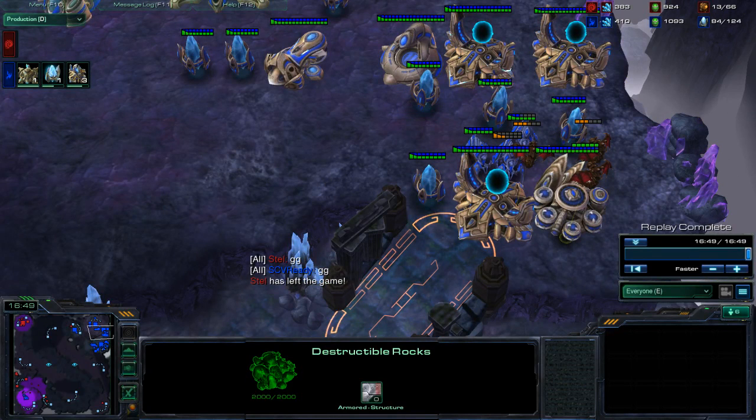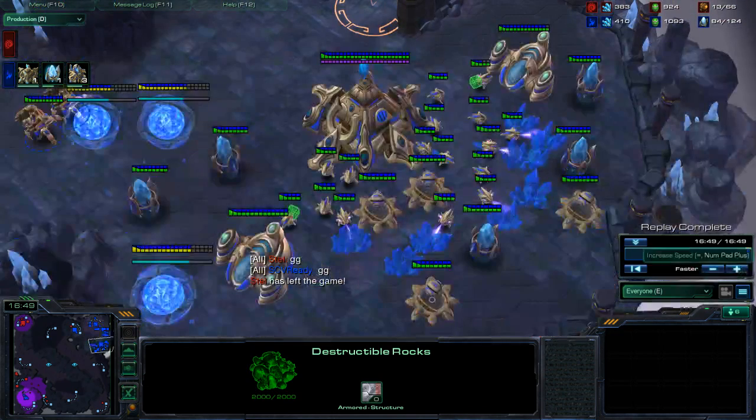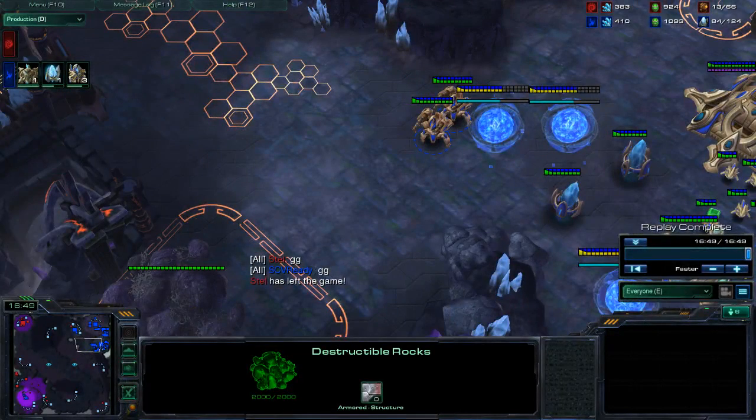At this level, a specific build doesn't matter as much as when you're in Masters — and by the time you're Masters, you'll have learned 30 or 40 builds anyway. So at this level, just pick a build and stick to it: three-gate sentry expand for PvZ, three-gate robo for PvP, and three-gate robo for PvT. I wouldn't bother learning anything more than that right now.